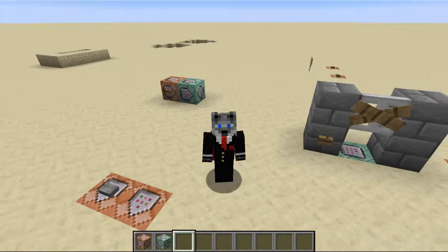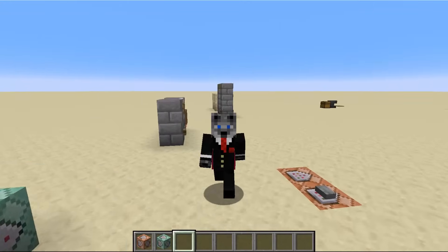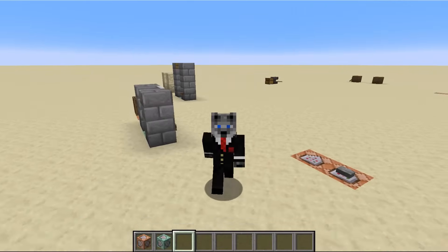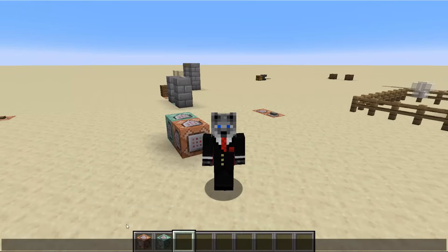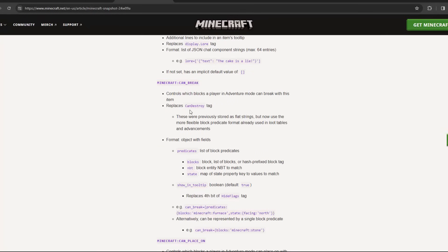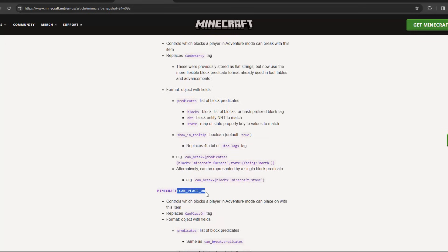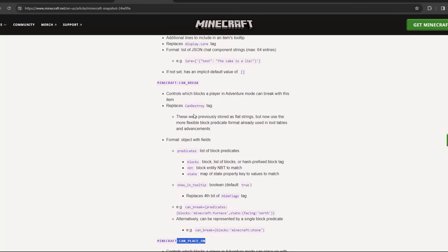In that long and continuous effort to change these naming conventions over, they've kind of taken the biggest leap in the latest snapshot, and this big leap applies to items. Before, we had something like CanDestroy or CanPlaceOn in CamelCase, and now we have them in SnakeCase: can_place_on, can_break, and can_destroy.